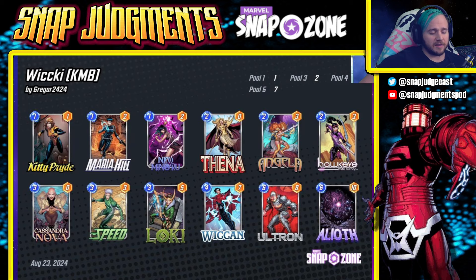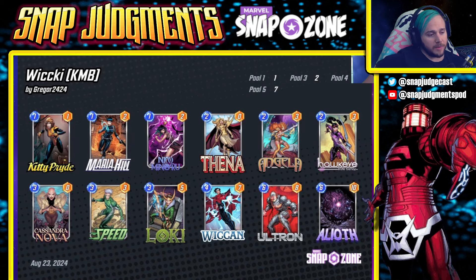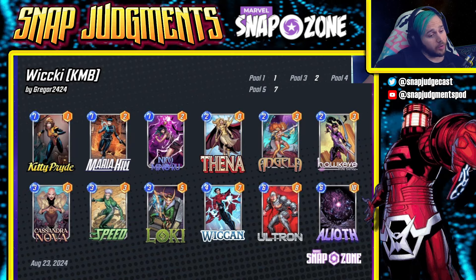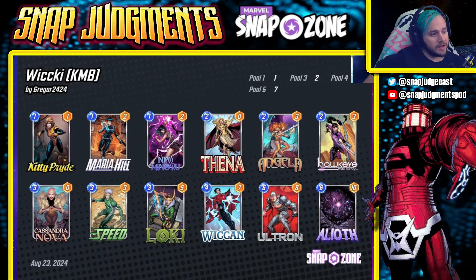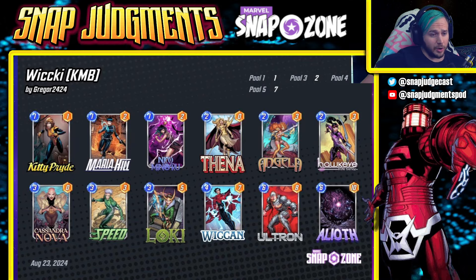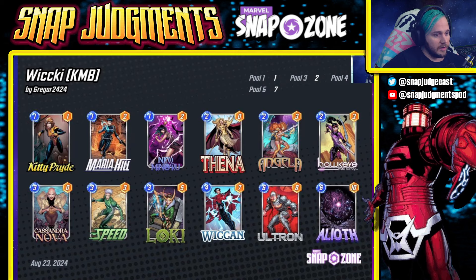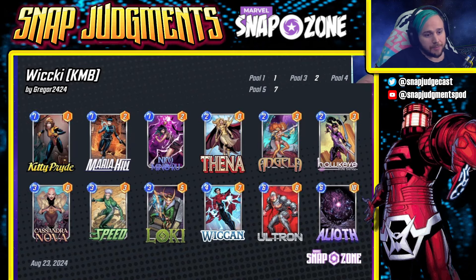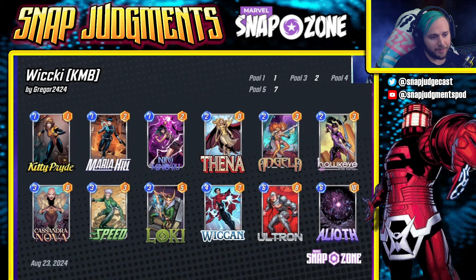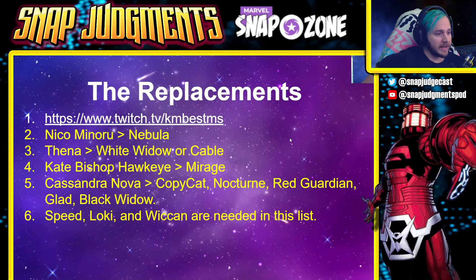Next up we have another fantastic list from KM Best — their brews are always chef's kiss. This list runs Kitty Pride, Maria Hill, Niko Minoru, Thena, Angela, Hawkeye, Cassandra Nova, Speed, Loki, Wiccan, Ultron, and A-Life. Maria Hill is kind of a genius play because it guarantees you get a two-cost card, making sure you can hit your curve perfectly. Loki puts in work in this list — Loki's still very very solid.